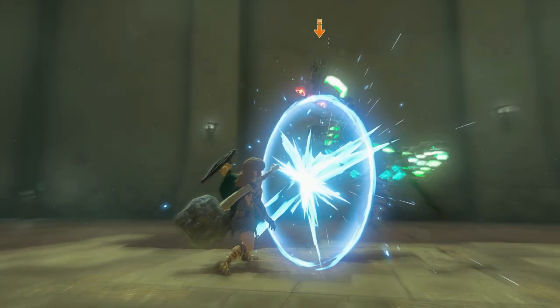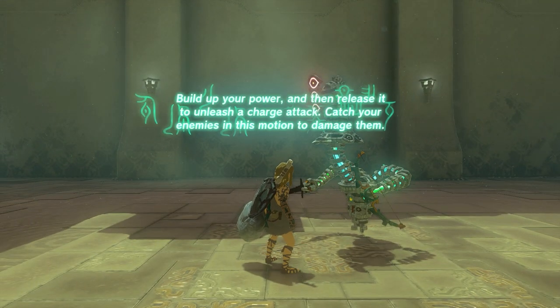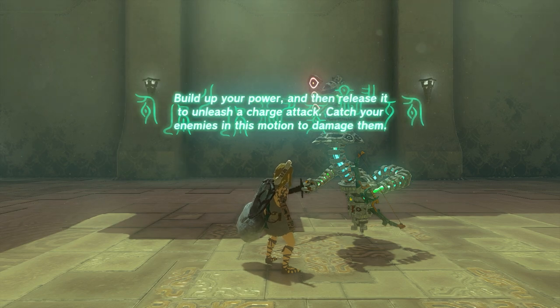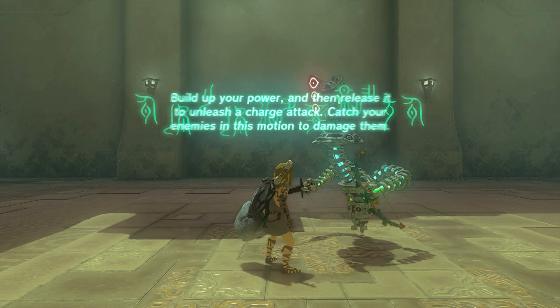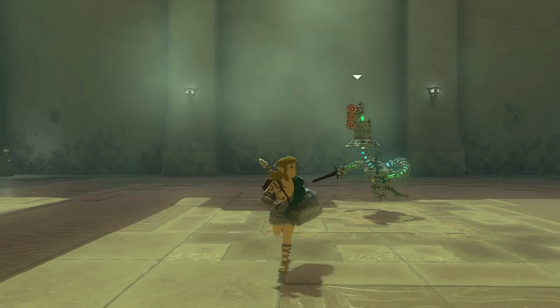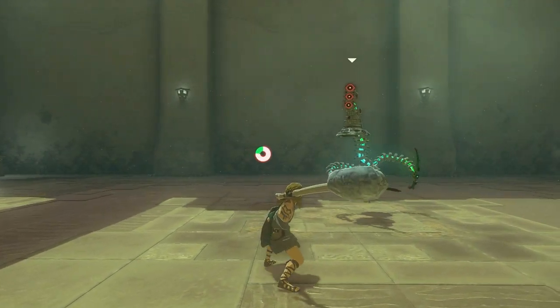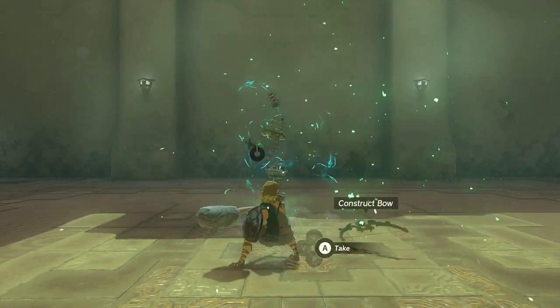Use your shield and parry it. Build up your power and then release it to unleash a charge attack — catch your enemies in this motion to destroy them. Charge attack: prepare, then use it. And there we go!